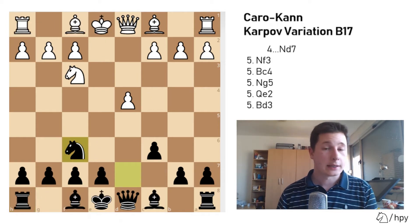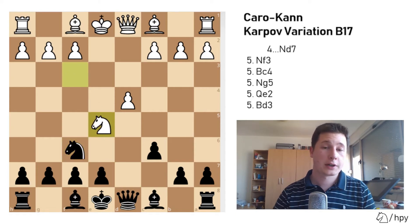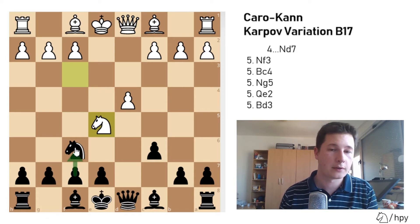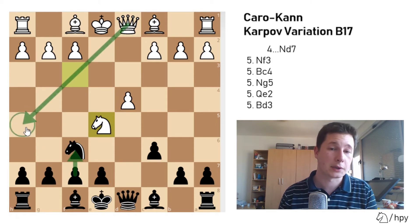After Nxf6, the second move White could play is Ne5. This is much more aggressive and immediately strikes at f7 with the knight as well. As you can see, you can't play f6 to evict the knight, and even if you could, you wouldn't want to because that diagonal would be critically weak.